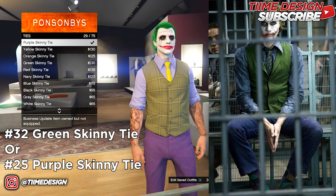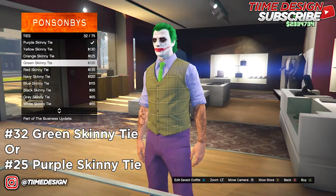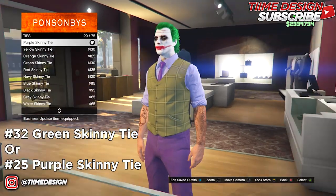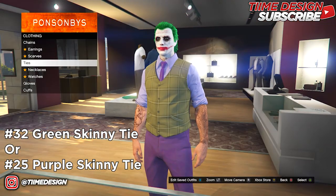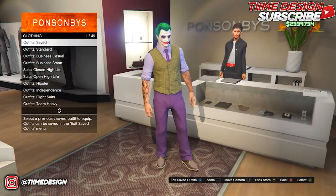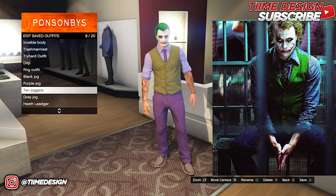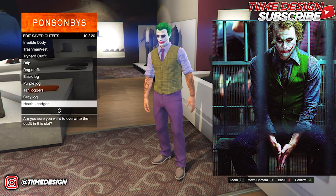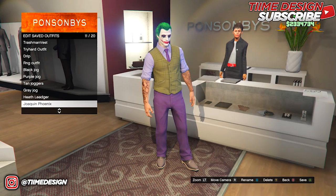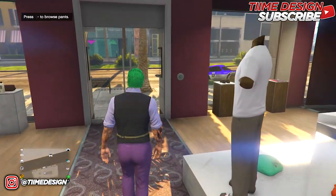Sadly they don't have a dark greenish tie color, so you have two choices: the green skinny tie, which doesn't perfectly match the movie's dark green one, or the purple skinny tie, which kind of goes with the outfit. I'm going with the purple one, but you can pick whichever tie or bow tie you want. Now save the outfit — I'm calling it Heath Ledger, since this is the Heath Ledger Joker from the prison scene.